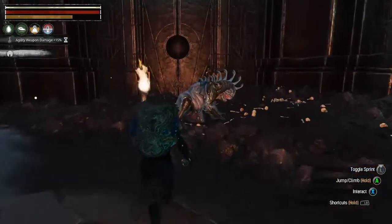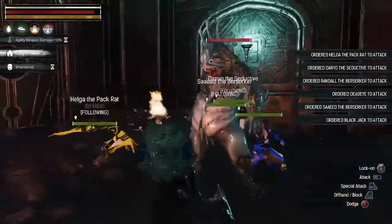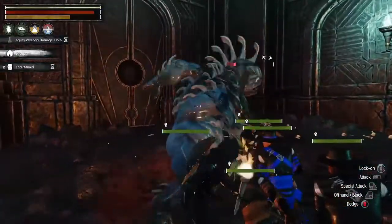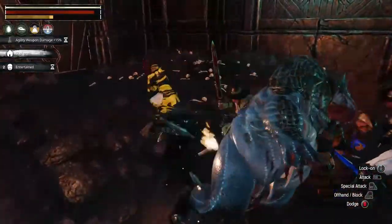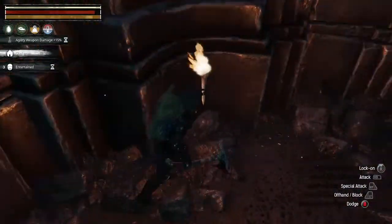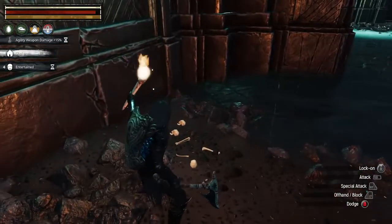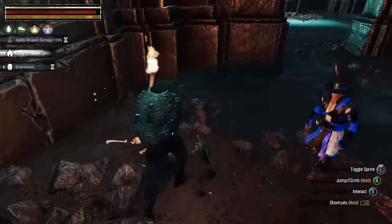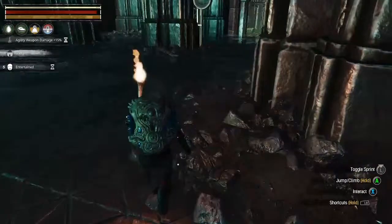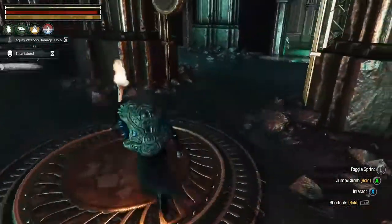Hey guys, we got somebody digging over here - get him! He hit me! Look at you little tubber. Die! Give me some eldarium - cheap thing. Oh, it's on the Xbox battle pass? Because I mean I haven't seen it anywhere here. This is the door that just opened, right?